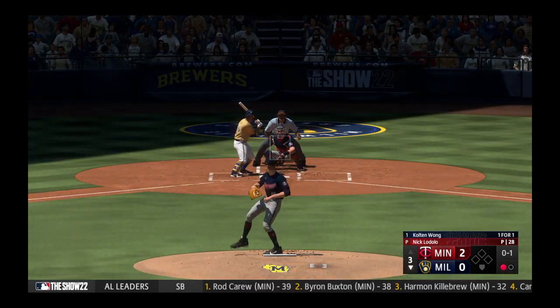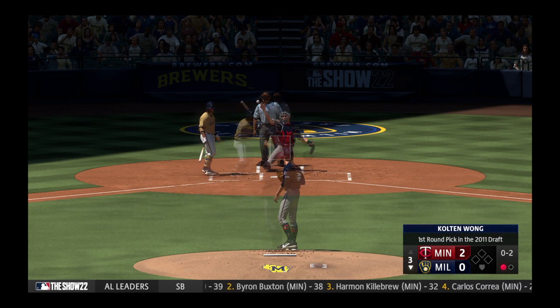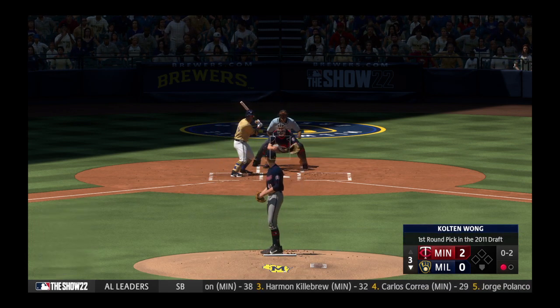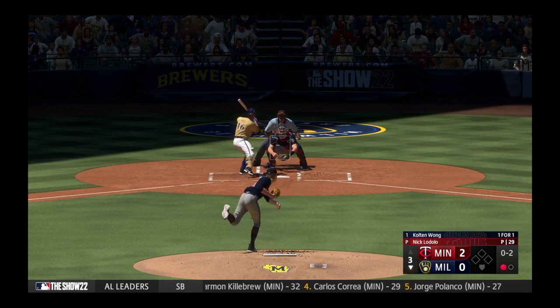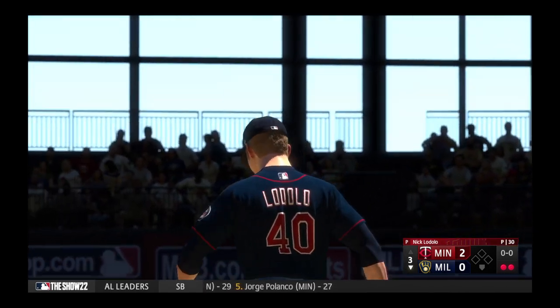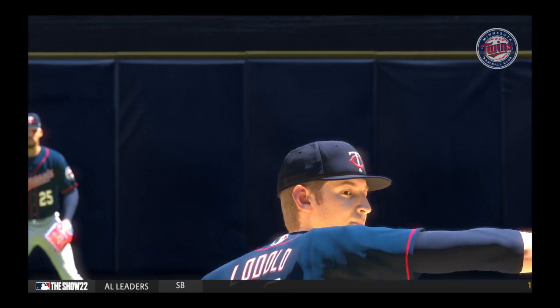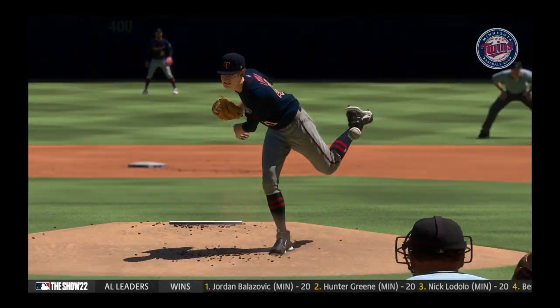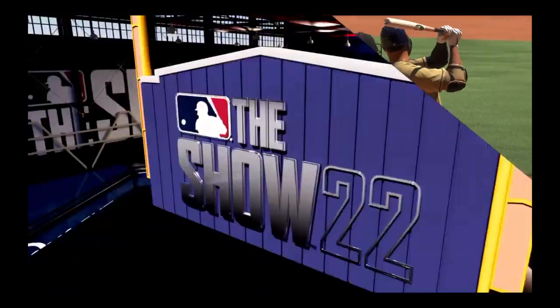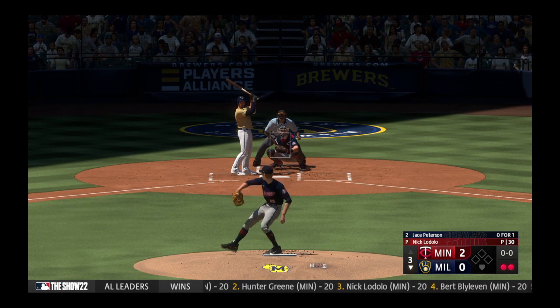Wong batting with one down — takes a strike, next offering in for a strike. Swing and a miss — struck him out. Two up, two down. Came after him with the fastball on 0-2, and that's a pretty good demonstration of what power pitching is all about. He's got the stuff obviously, and right there he used it to put his opponent away without needing to waste any pitches. Now it's Chase Peterson.